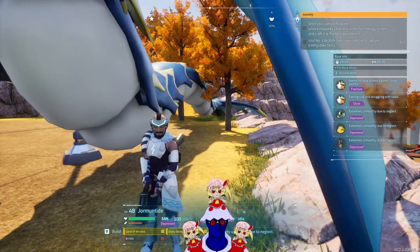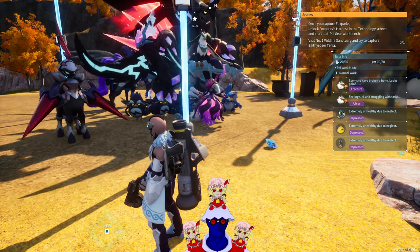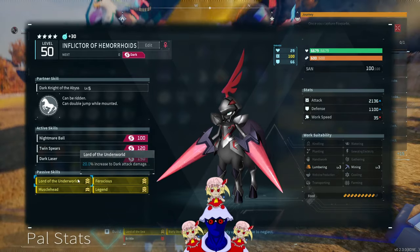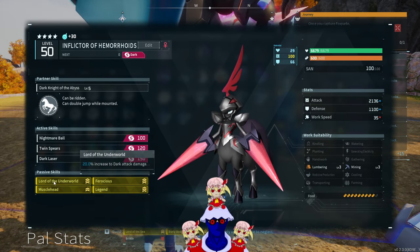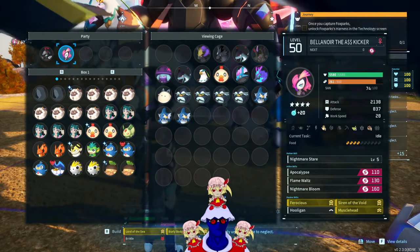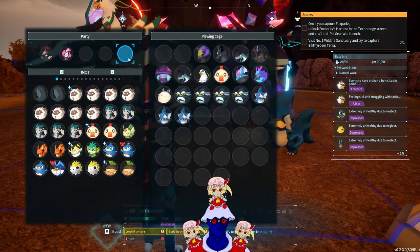That brought me to this video — I thought, why don't I just look up which pal has the highest base attack when it comes to maximum IV? After the research, I've come to the conclusion that aside from Bellenoir, which is a raid boss, the highest damage pal in the entire game is actually Necromus. Yes, this is the perfect Necromus with Ferocious, Lord of the Underworld, Muscle Head, and Legend. He was right under my nose this whole time. As a comparison, the difference between Bellenoir and Necromus is literally two attack.